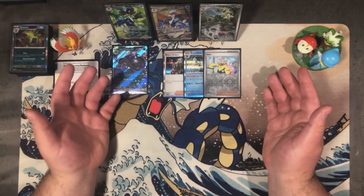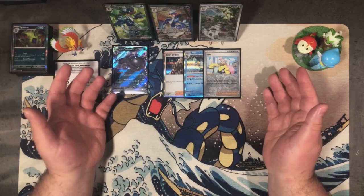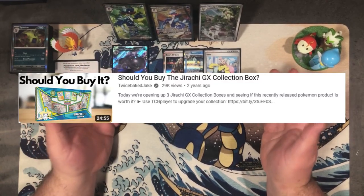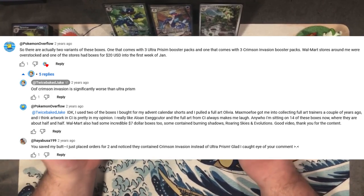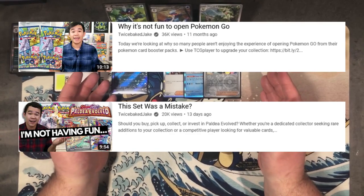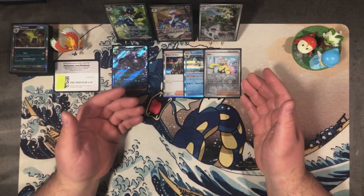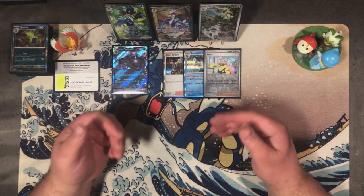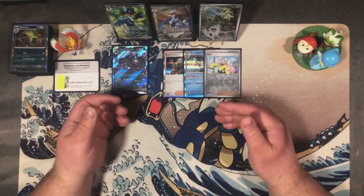Who remembers Twice Baked Jake claiming that full art trainers were not a good investment? Or how about the time he told everybody to invest in Jirachi GX collection boxes and didn't know there were two different versions — one came with Crimson Invasion, the other with Ultra Prism. And just like Danny Phantom, he uses coded language to direct his followers. You shouldn't take financial advice, let alone collecting advice, from someone who doesn't understand their own investments and how they relate to the games.